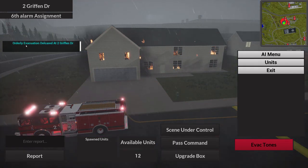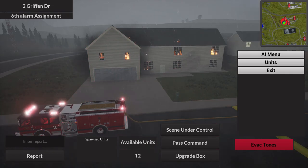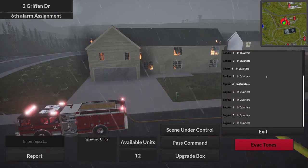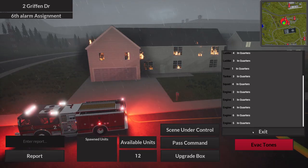The evac tone button doesn't have too much use yet. You click it, some tones play, and it displays 'Orderly Evacuation Declared.' This is for when the situation is getting worse. The fire will be updated to be more aggressive in the future. There's also a new Units tab that shows the status of every truck in the county.